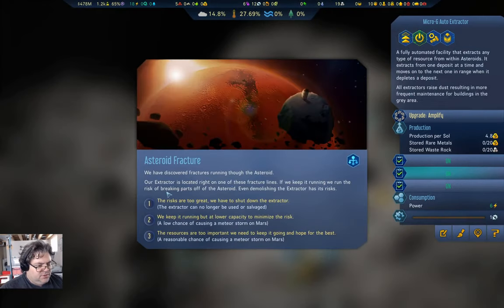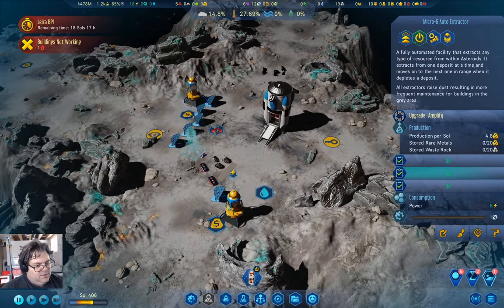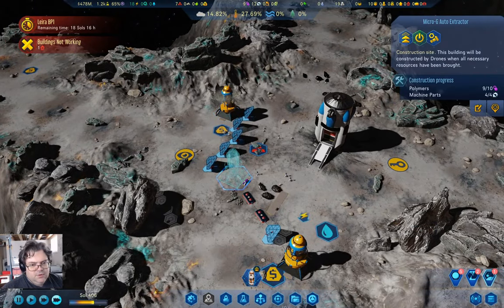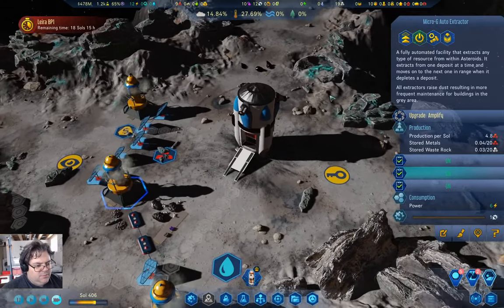Asteroid fracture — a reasonable chance of causing a meteor storm on Mars. Let's do that. And you need a polymer, and bam — we are making something.